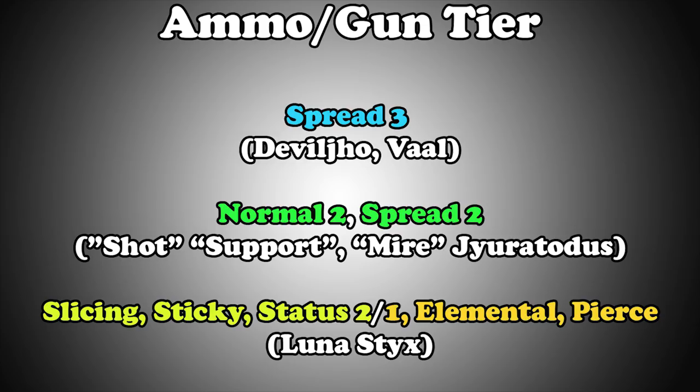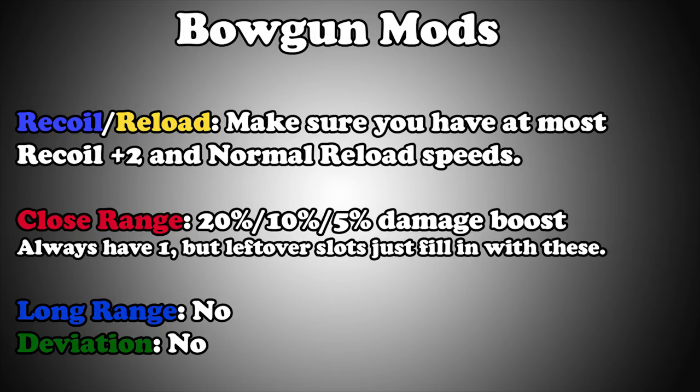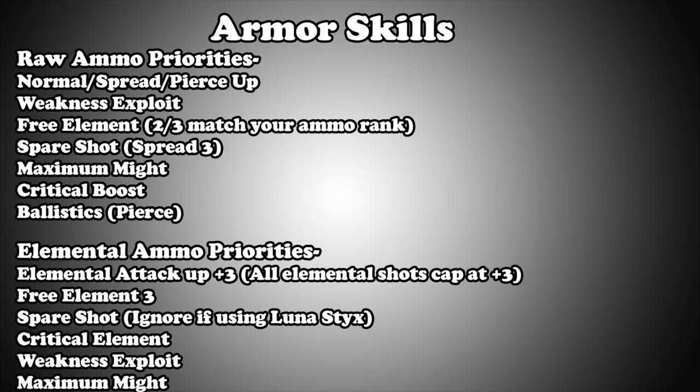For mods, Light Bowgun doesn't have the shield mod thankfully. Just make sure you use enough recoil and reload mods to have either recoil 2 or 1 and normal or fast reload. Dump whatever mod slots you have left into close range attack — yes, including pierce.